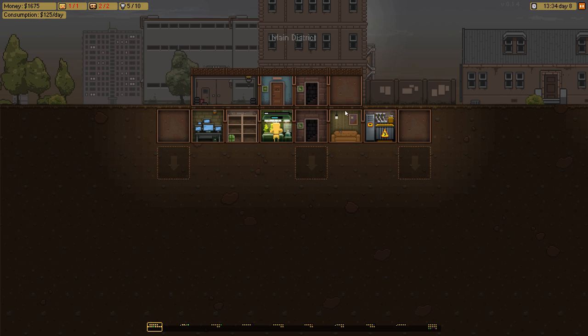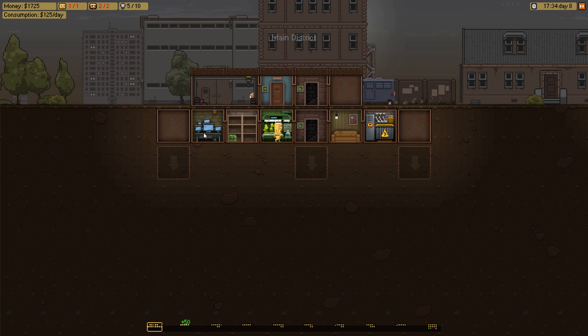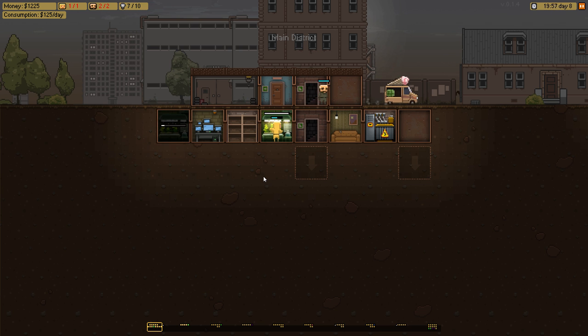For the business itself, you want to build the production rooms near places like the tiny storage so that product can move from one to the other pretty fast. I'm going to build another green operation. You can only hire another producer once the current room is finished — these are the kinds of things I think they should really change. But the more development the game gets, eventually these things will be fixed.